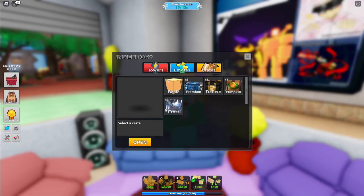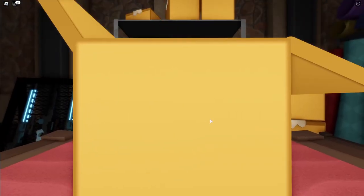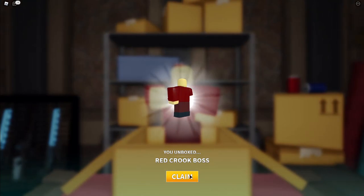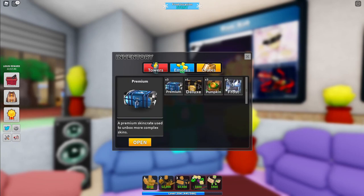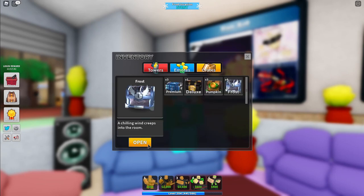Opening the basic one to start off with — seems like a red crook boss. Basic crates are always boring. Can't open any premium crates because I have every premium skin. We're gonna save the deluxe one till later. Can't open the pumpkin yet either — looks like we have all our pumpkin skins. Let's open these frost crates then.